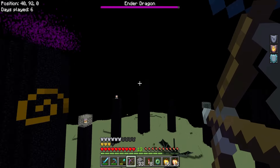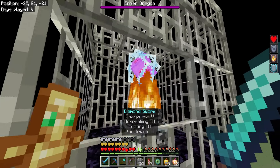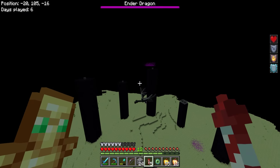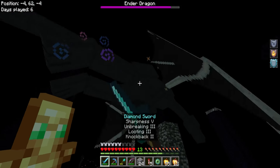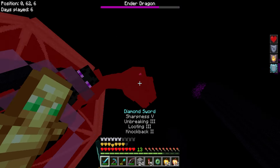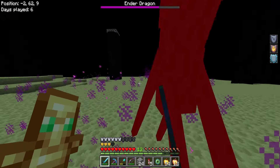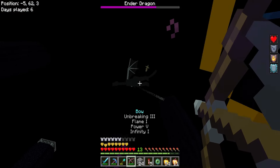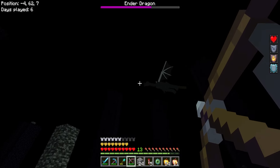We found it - the End portal area is right here! Digging straight down - I guess we have to risk it. We're in! Just need to find the End portal now. Oh, after the library - we found it! There's a silverfish - you're gone buddy. We have enough eye of enders, let's go get the dragon!